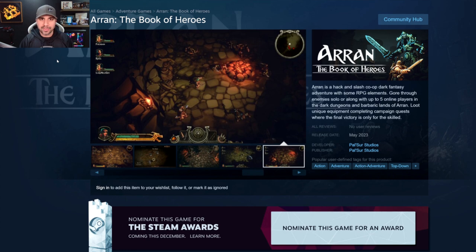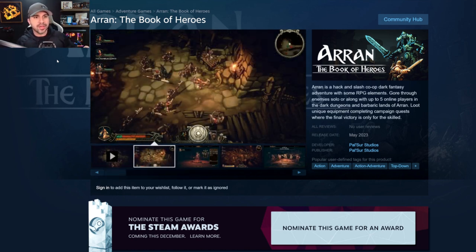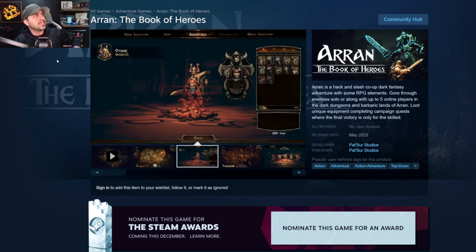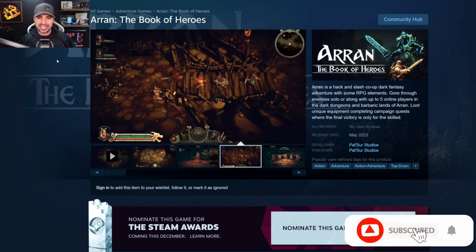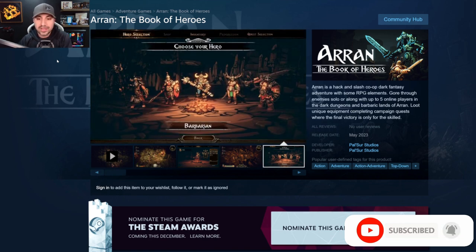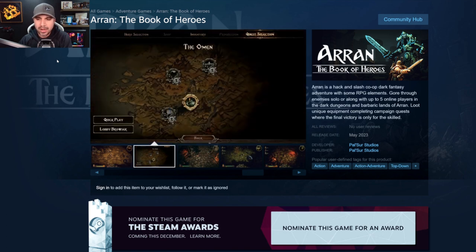Hello everyone and welcome to Action RPG. I'm your host Aaron, and for today's video we're headed to the world of a brand new co-op online isometric action RPG titled Aran: the Book of Heroes. A-R-R-A-N can also be pronounced Aaron. I feel like I'm required to cover this game for more than one reason. Aran is a hack and slash co-op dark fantasy adventure with some RPG elements, gore through enemies solo or along with up to five players online in this dark dungeons and barbaric lands of Aran.